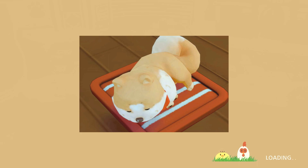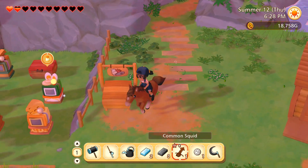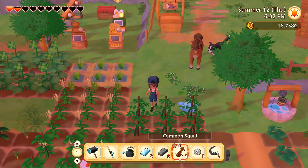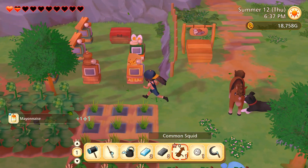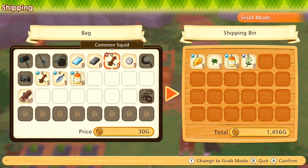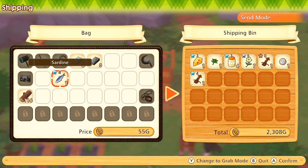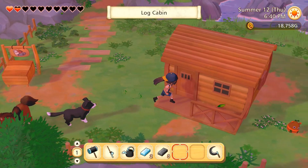Now we know what we're going to need: mushroom logs, upgraded coops, upgraded house - and it all boils down to cold hard cash. That means really getting these crops popping up out of the ground and selling them, and probably getting more chickens and sheep. We'll sell all these and put the sardine away so we can hopefully make it into grilled fish later. Let's go inside - I think I will sell those petunias today even though they're kind of rare.